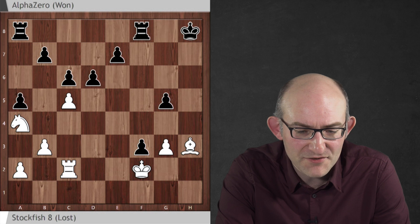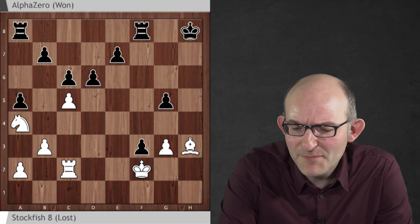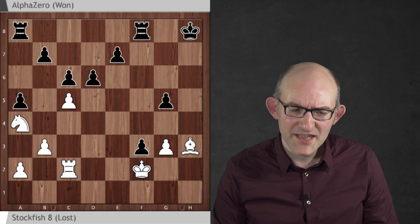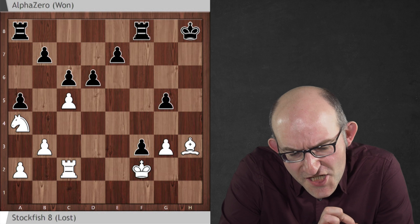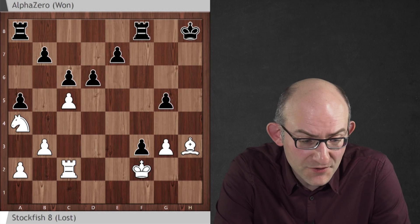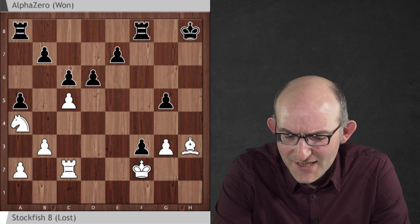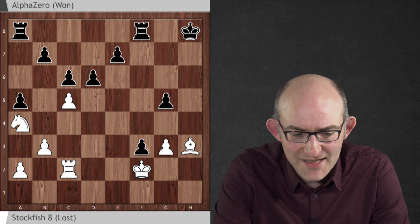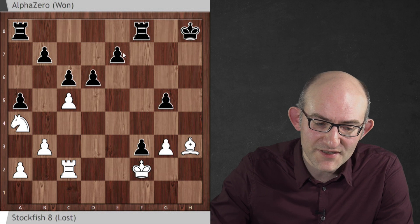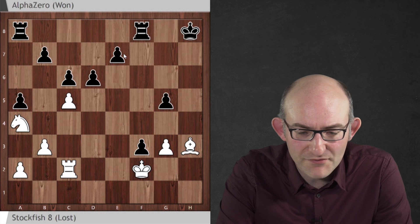Now this is the maybe slightly distressing thing about playing such a strong opponent as Stockfish - it never falls into a mate, it never allows a glorious sacrificial finish. It always finds the absolute best way to resist. Here it's managed to struggle on to an ending in which black has two pieces for the rook, but black has a lot of pawns - that looks like three to me. I was discussing this position with my co-author of Game Changer, Natasha Regan, and she said: why on earth is this position good for black? Doesn't white have two pieces for a rook, which is normally a very good thing. But the key thing you need for minor pieces is outposts - and especially for a knight, a central outpost. If you look at this position, there is absolutely nowhere for that knight to go.